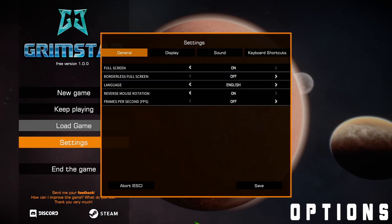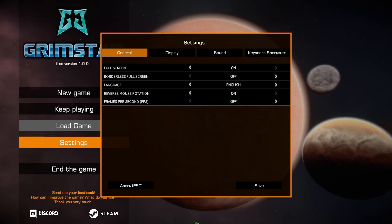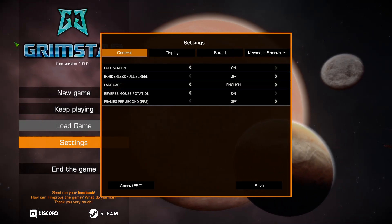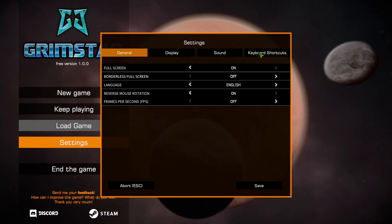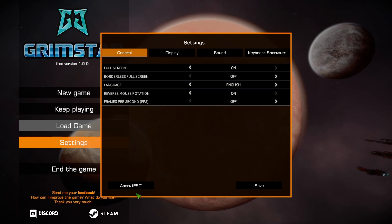All right, options then. First thing — and you probably know what I'm going to talk about — is the aesthetics of it, the way that it overlaps. It's not been done in the best way possible. Whilst it is centered on the screen, it overlaps with the rear background image, and it would be better if it was moved over to the right slightly, with a better color scheme to neaten it up.